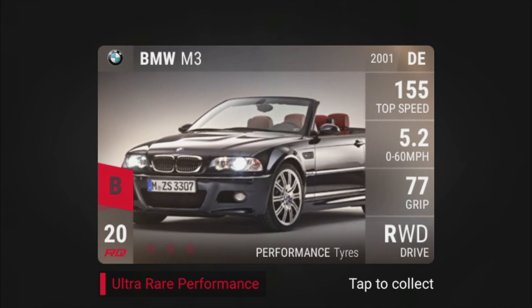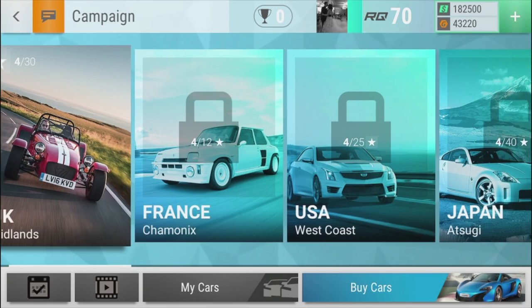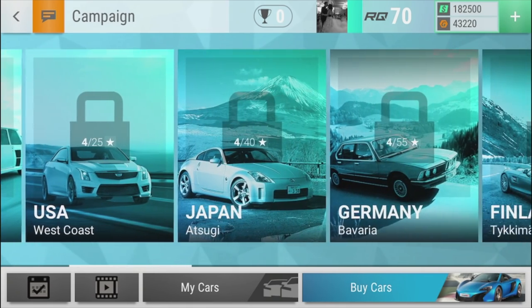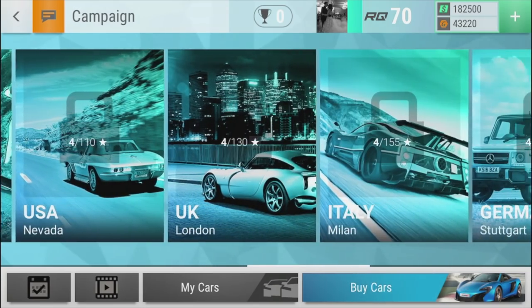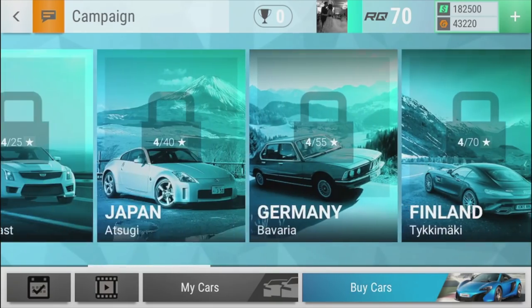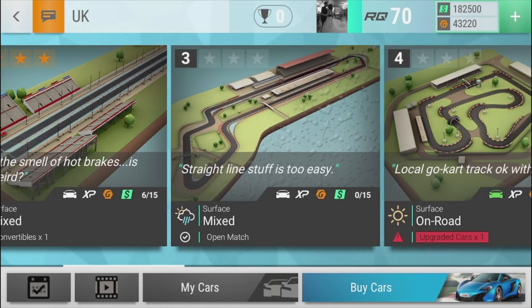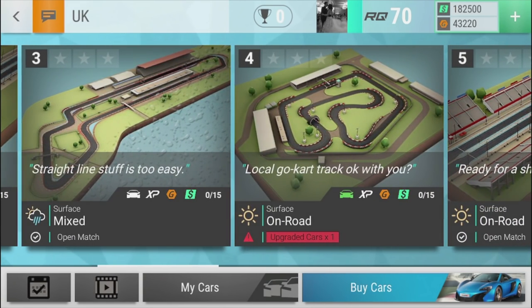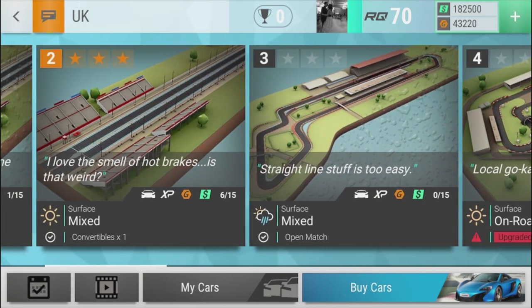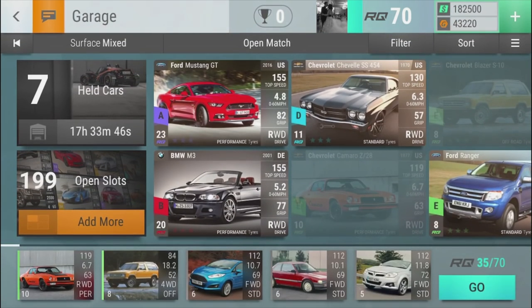I'm excited for today. If you guys want to keep seeing this on the channel, don't forget to slap that like button. Now, as you progress you'll unlock different sections - Germany, Finland, Colombia, the States, UK, all the way to Monaco at the very end with 350 stars. We've already done two of them on the tutorials. You get an overlay of the track and you can see the different surface type and what's going to go on with the weather for that day, so you can judge your deck per the conditions.